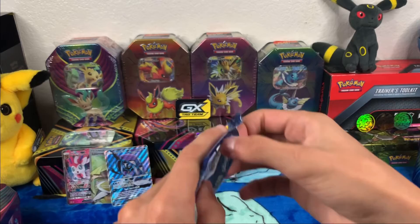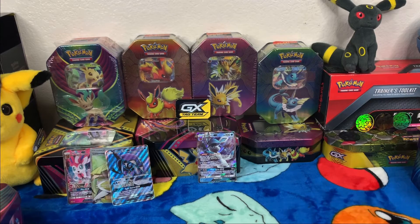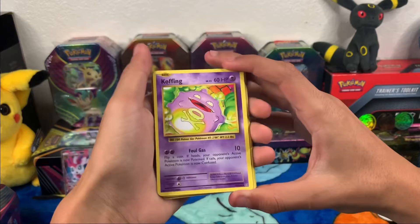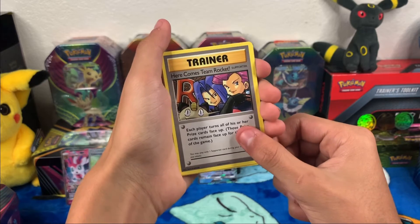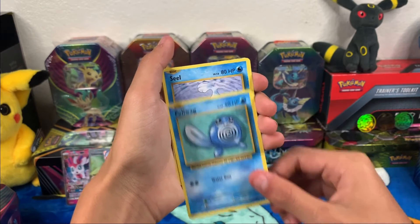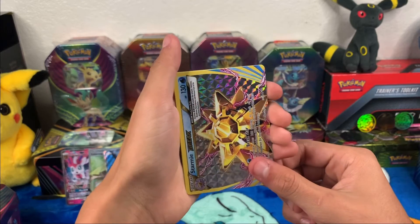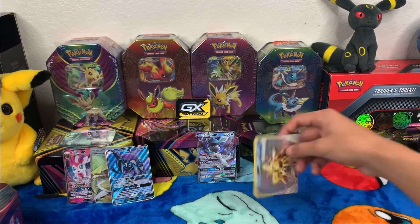Come on, some last-pack magic for my nephew — I know he's over there dying to pull something; he hasn't pulled anything the whole time. Starting off with a Potion, trainer — oh that's pretty cool — here comes Team Rocket, I like that card very much, Tangela, Poliwag, Seel, Magikarp, lightning energy, Staryu Break — that's pretty cool, very nice — and an Arcanine. Got something! Pretty decent: Staryu Break.